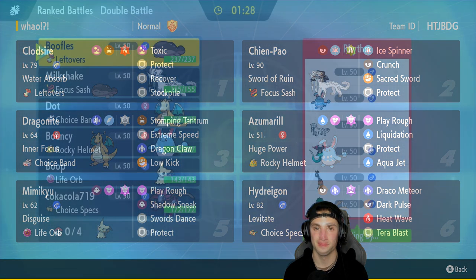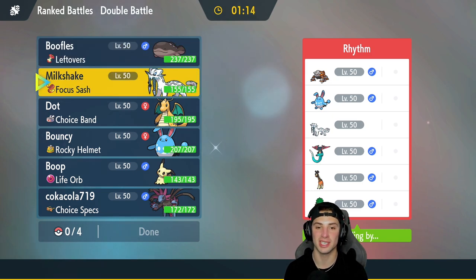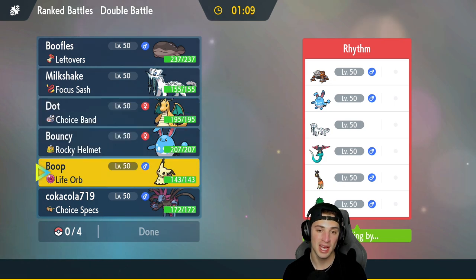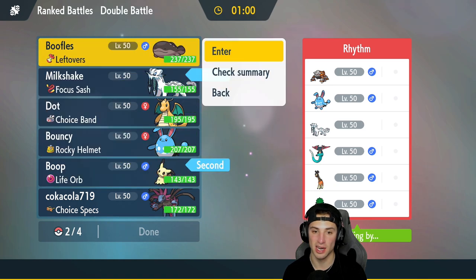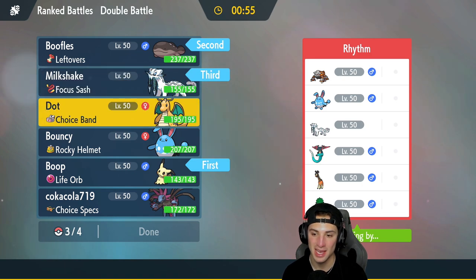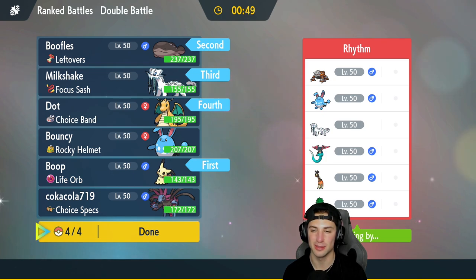Regulation D, first match is on its way. We're going up against a Farigiraf team with Azumarill just like us, plus Heatran, Chien-Pao, Dragapult, and Roaring Moon — such a good Pokemon. I really like Chien-Pao and Dragonite but I'm not sure if I want to lead them. I could lead Mimikyu and bring Clodsire in the back end. Actually let's lead Clodsire and bring Chien-Pao and Dragonite in the back.